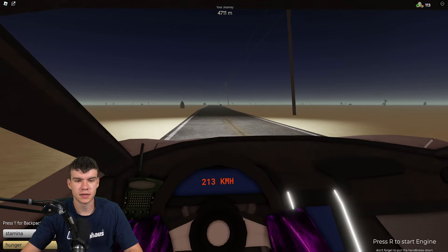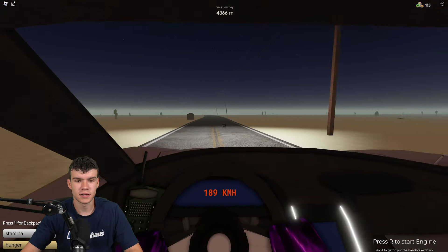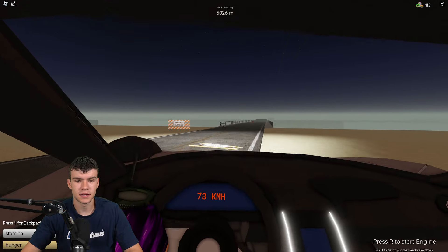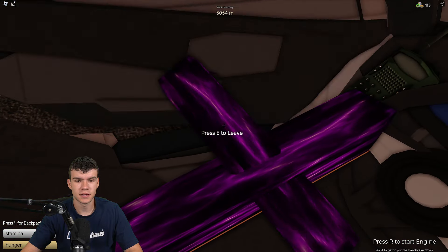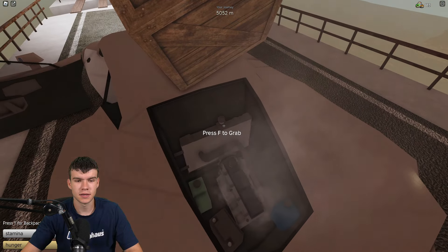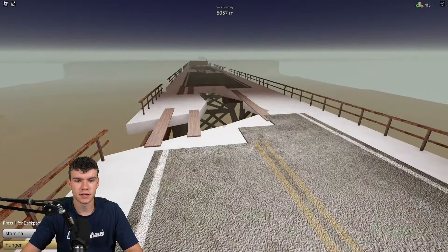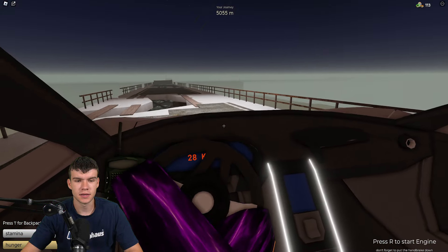We're at 4,700 meters. I'm worried I might have run out of water in my car. Let's go ahead and cross the bridge. My engine has overheated — we've got zero liters of water, but we're still fine on gas. I'm just going to move these out of the way so they don't mess us up, and we'll come through here and keep going.